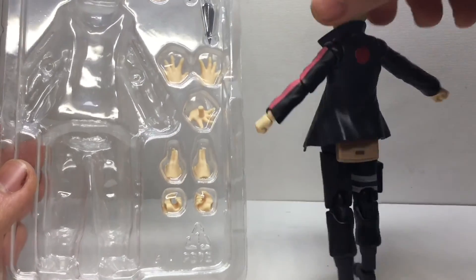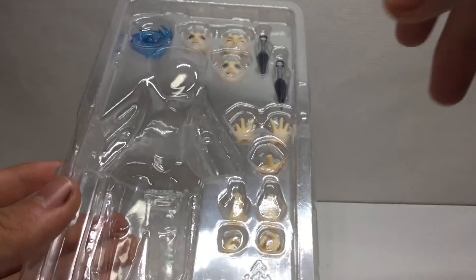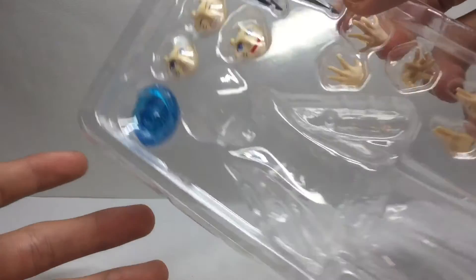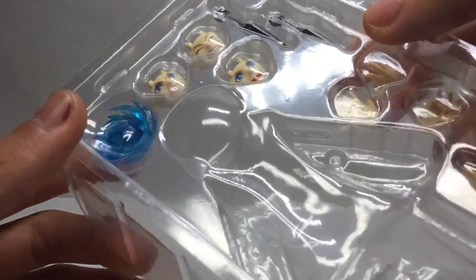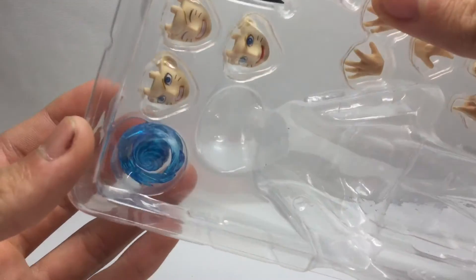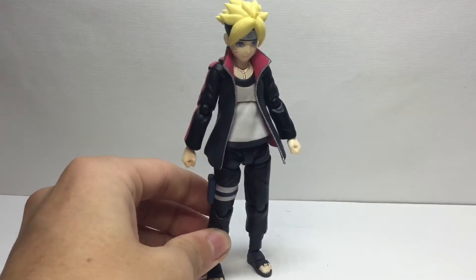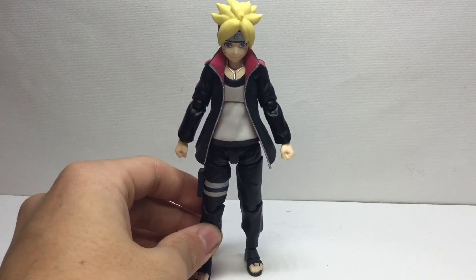What can you complain about for this figure other than that Boruto sucks? You can't even complain about his accessories — he comes with nine hands including the ones on the body, four faces including the one on his head, a Rasengan, and two kunais. There's really nothing missing. He has an angry face, a smiling face, and a laughing face, which is great. The Rasengan is also a brand new design which I prefer over the old one because it's slightly movable. It's definitely underrated because people don't like Boruto, but statistic-wise and non-biased, I think this is the best figure out of the Naruto line.